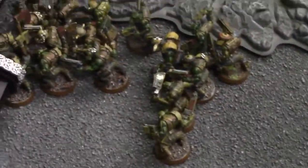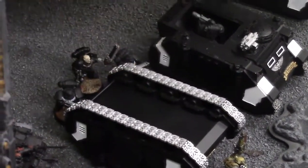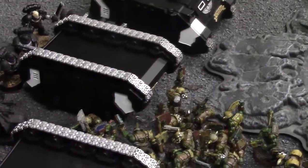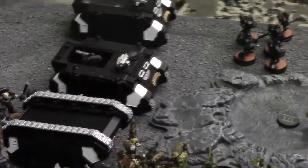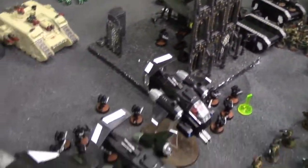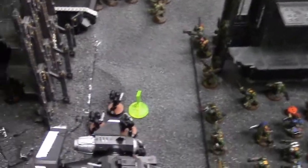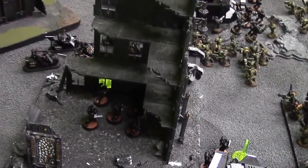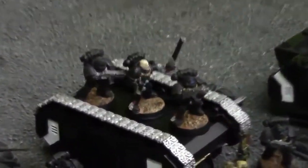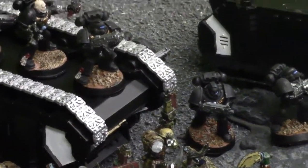End of assault phase. The melta-gun marine has been overwhelmed. The rhino has been knocked out and he is placing the combat squad that was in there around the damaged vehicle. Moving on to Iron Hands turn two movement — tactical squads moving up, securing this objective, getting close to that objective down there. These guys decided to climb right over their vehicle — they said 'don't care' and they're going straight for those orcs. Shooting phase for Iron Hands turn two coming up.